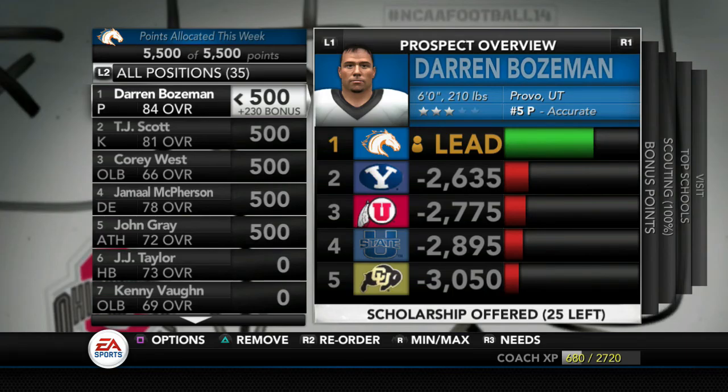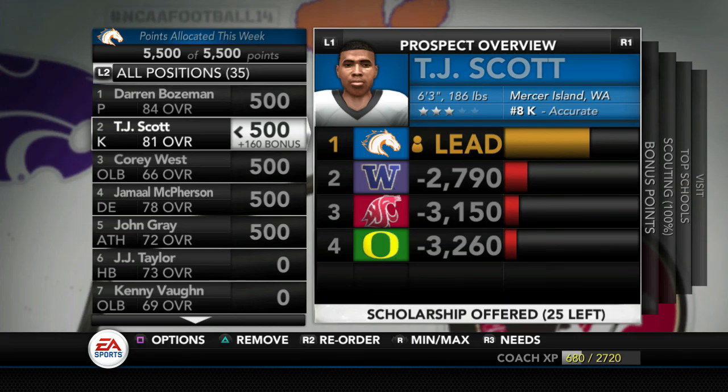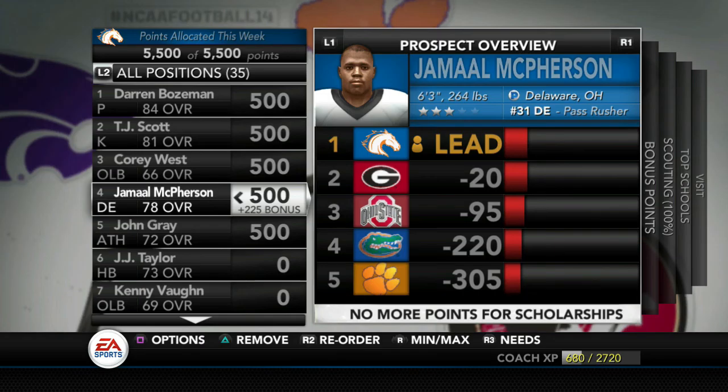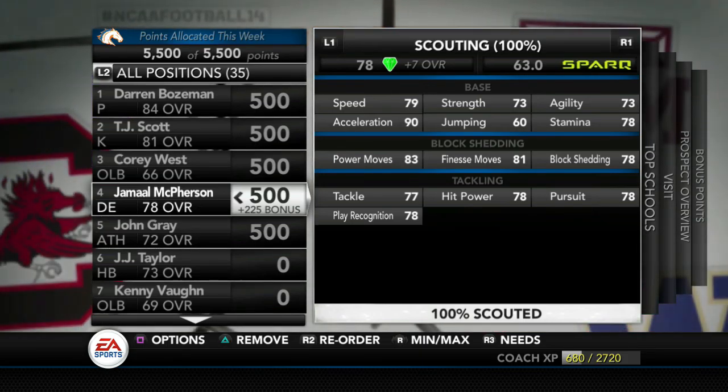Taking a look at recruiting: the punter we're running away with. TJ Scott, the kicker — running away with. Corey West doing pretty well. Jamal McPherson was a 3-star recruit — we weren't really on his board, but he's a pretty solid defensive end, a gem. He had a plus-7 overall: 83 power moves, 81 finesse, 78 block shedding. This guy would be a menace.